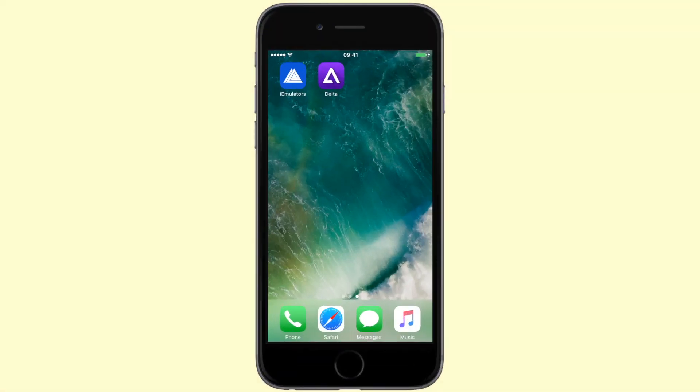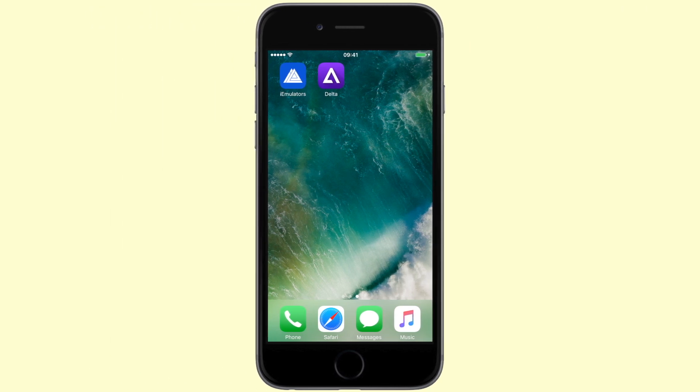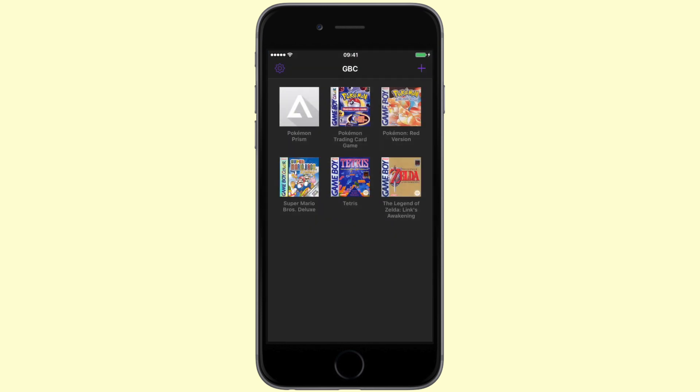Alright, so you are now looking at the Delta application. If you remember the first beta, the Delta icon has changed a little bit since then, and some other things have changed since the first beta. They've all been pretty minor bug fixes, but one of the big things is that you can now add your own custom artwork to your game.